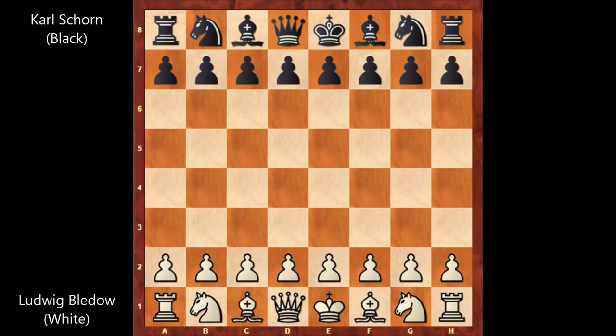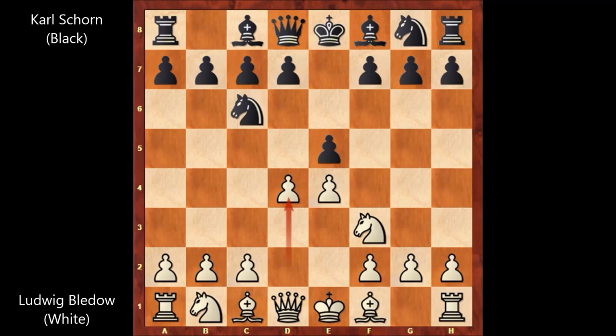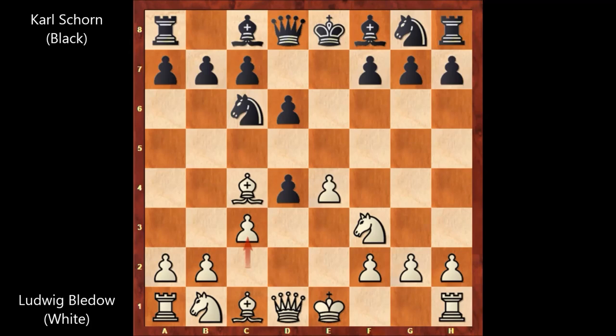Ludwig Bledov starts the game with e4. We have e5, knight to f3, knight to c6, d4 — the Scotch Game. Schoen captures the pawn, e takes on d4. Bishop to c4, the Scotch Gambit, not capturing back. We have d6 — not defending; bishop to c5 is playable. So we have d6 and then c3, and Ludwig Bledov is sacrificing his pawn in order to activate his pieces.